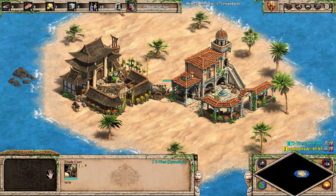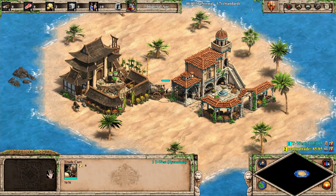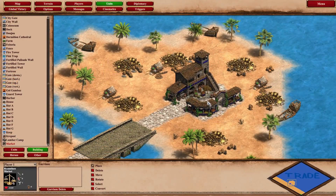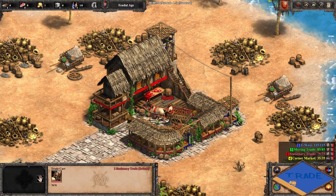Trade carts do carry small positive amounts of gold if markets are directly next to each other. This got some people wondering whether it would be more effective to build markets close together. In the scenario editor, we can press CTRL+G to place the markets and the trade cart directly on top of each other. The trade cart doesn't even have to move, but the gold only trickles up very, very slowly.